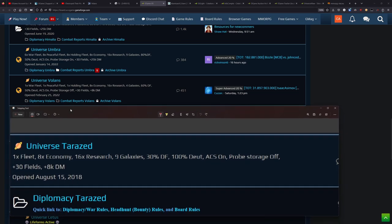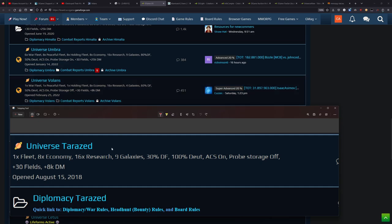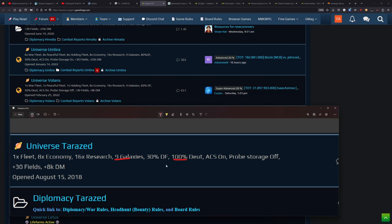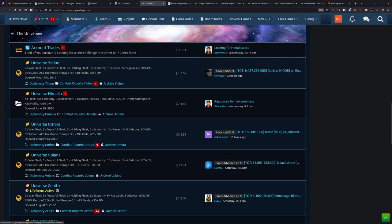So I ended up utilizing the graveyard server and went over to the Volans universe. Volans is somewhat comparable to what Terra Zed was, and it allowed me to remain on the .us community. It's also 1x fleet speed for everything, 8x economy. But it's only four galaxies versus Terra Zed's nine. The debris field is twice what Terra Zed had, so attacks can be a lot more profitable. And the deuterium cost is half of what it was on Terra Zed. So while it's not as peaceful settings-wise as Terra Zed, it's good enough — better than those other options which are just way too fast.